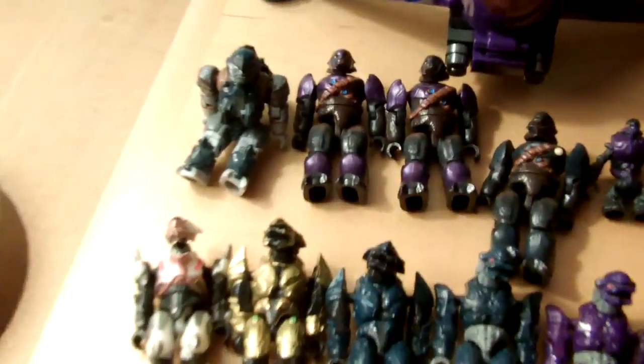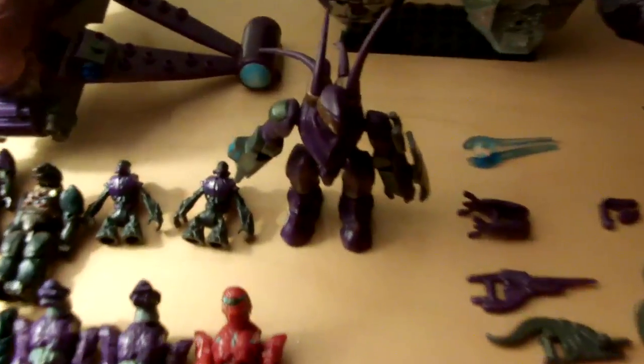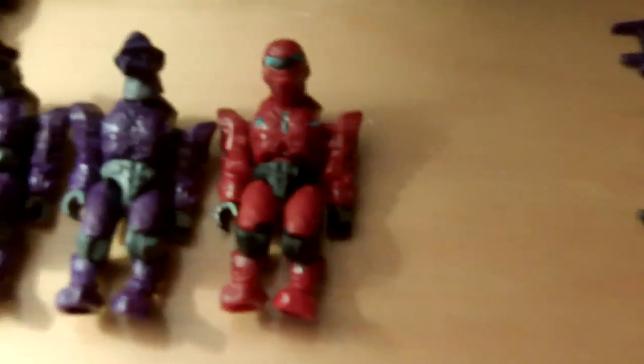And then you have your other orange Spartan. And now for my Covenant, I have some Brutes over there — a Jetpack one and then three regulars. Two Grunts. A Hunter, which is really big actually. A Red Crimson Pilot.